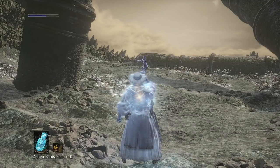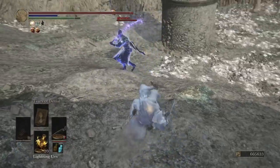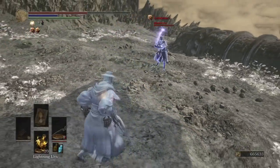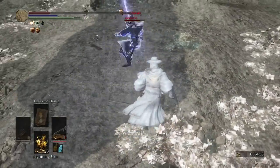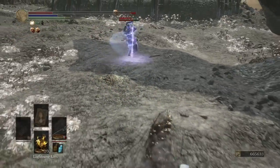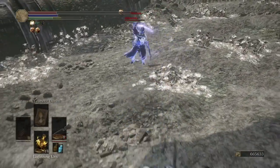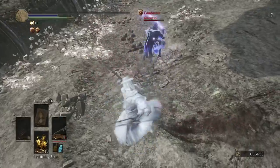Our opponent has — I think a Murakumo and Dark Moon Blade. Too quick. Both pretty standoffish. I thought I was out of range from that — I guess not. I guess he just poised through my attack or something. I think that's so much damage. He rolled the bleed.